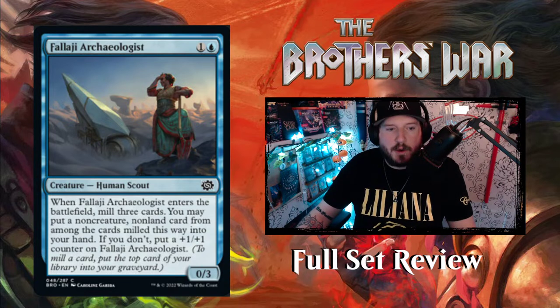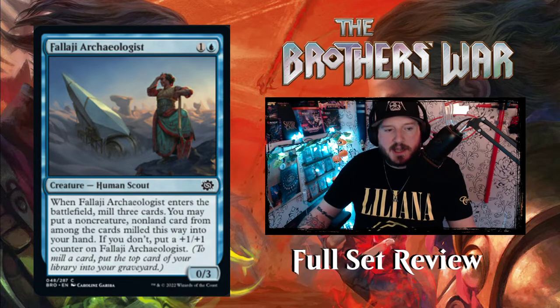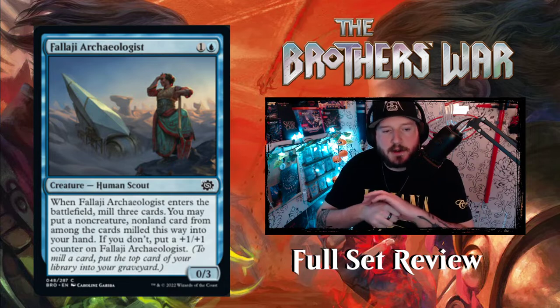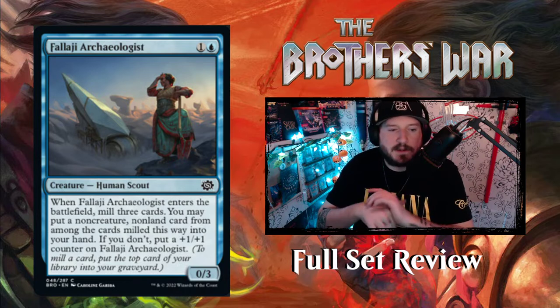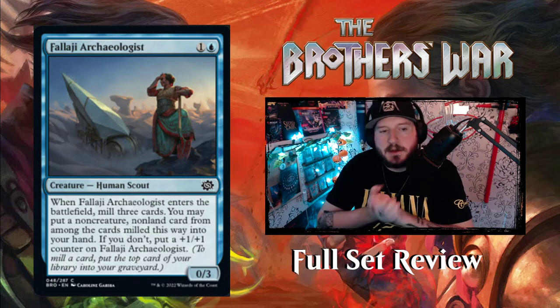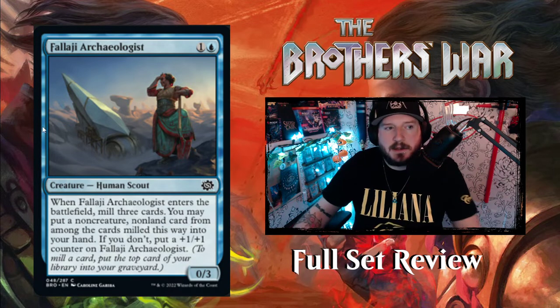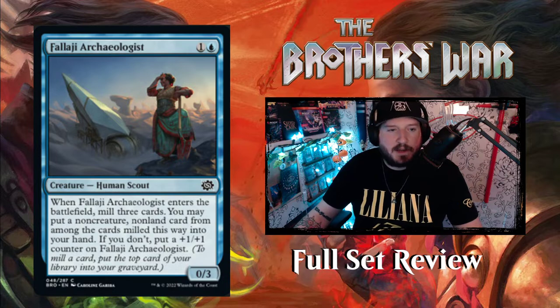Next is Filagi Archaeologist — one and a blue for a zero-three human scout creature. When Archaeologist enters the battlefield, mill three cards; you may put a non-creature, non-land card from among the milled cards into your hand. If you don't, put a one-one counter on Filagi Archaeologist so it becomes a one-four. This is pretty cool — there was something very similar in white, so this seems to maybe be a theme, a full cycle of these, one for each color.